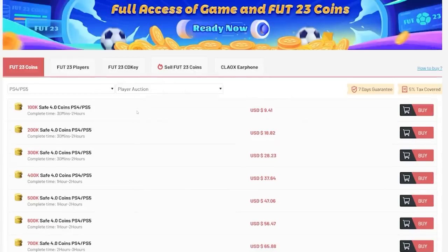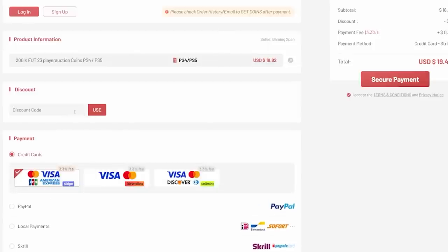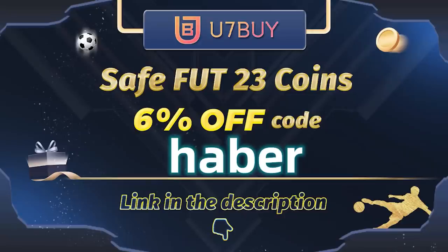If you guys want cheap, fast, and reliable footcoins, check out u7buy.com. There is a link in the description down below, and make sure to use the code HABER to get yourself 6% off all of your purchases.